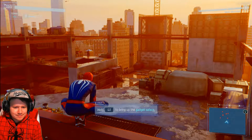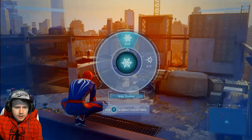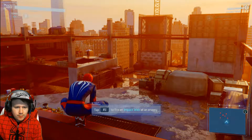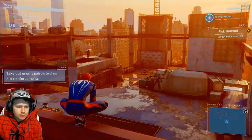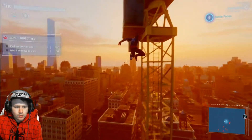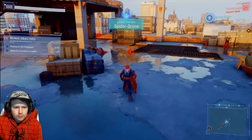This is gonna be fun. Let's see what these thugs have in store. Hold L1 to bring up the gadget select. Select web impact - R to select. Tap R1 to fire impact web at enemy. Awesome - that could be used as a stealth weapon, that's pretty cool. Take out enemy patrols to draw out reinforcements.